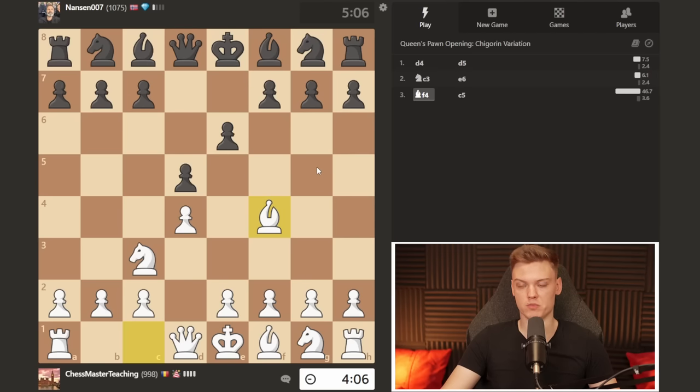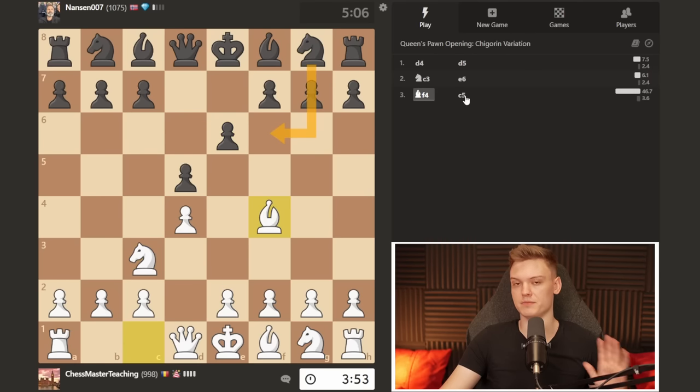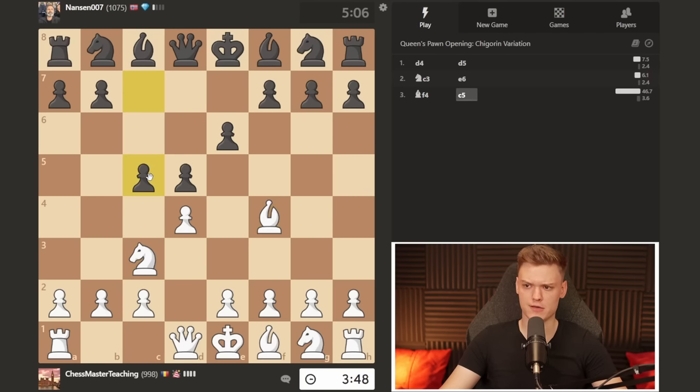From my experience in this position, a lot of your opponents are simply going to play knight f6 as if nothing has happened, which is a bit odd because it would be more flexible to keep the bishop open — just a side note to keep in mind. On c5, this is the first moment where a lot of you may be tempted to rush and play the very tempting knight to b5.